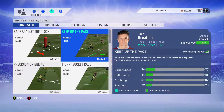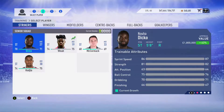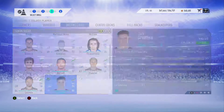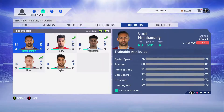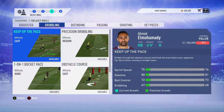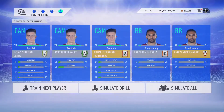Moving out to some training. We're picking up from the last episode where Jack Grealish was player of the episode alongside El Mohamedy. We'll give the first three slots to Jack Grealish as he can obviously grow the most, and the following two to El Mohamedy. Unfortunately, he's already losing percentages this season because of his age - he's starting to deteriorate.